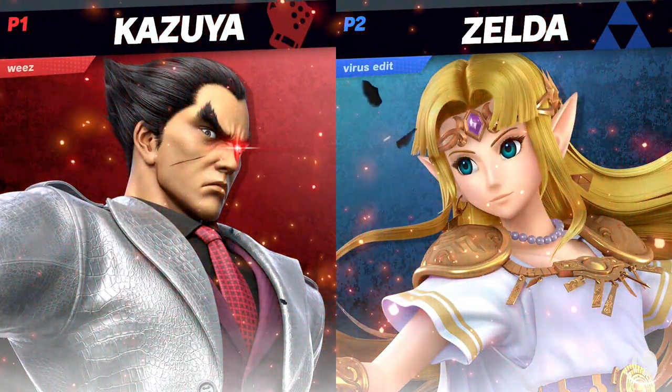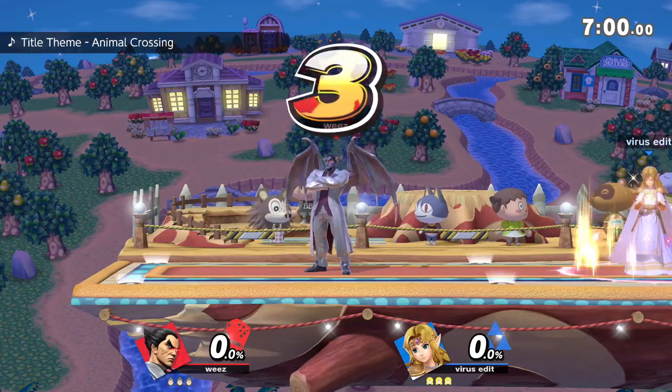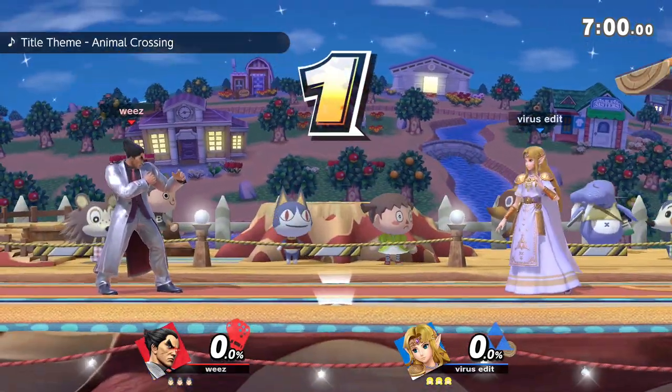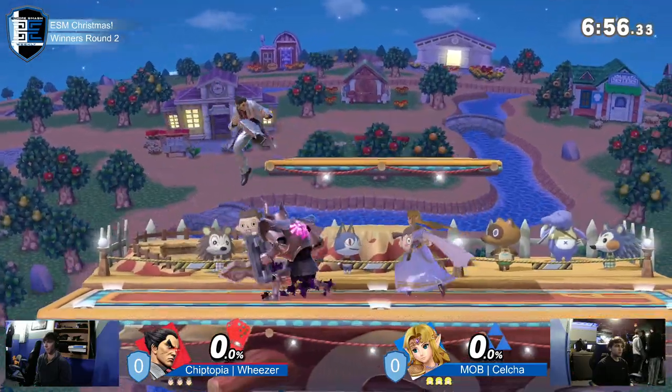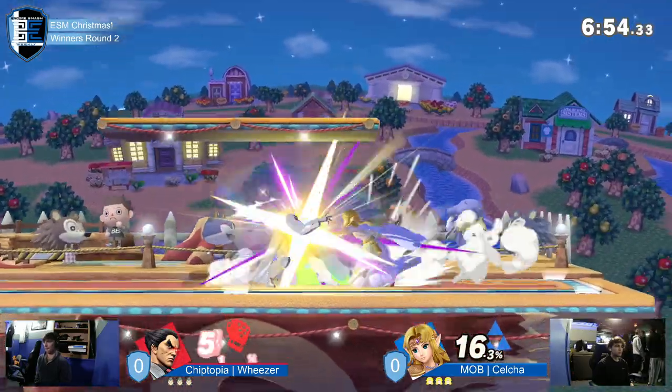In those corridor situations, we're going to be seeing a lot of lightning kicks because Kazuya is kind of a big body. And Zelda loves eating big bodies up. She loves just getting those lightning kick setups off and dealing so much damage off those stocks.